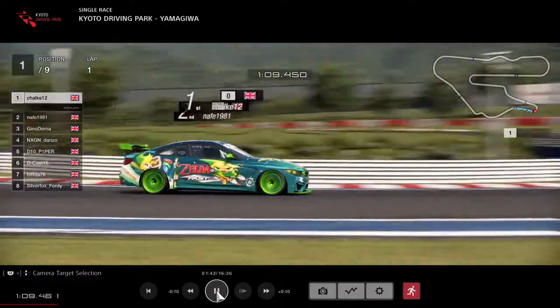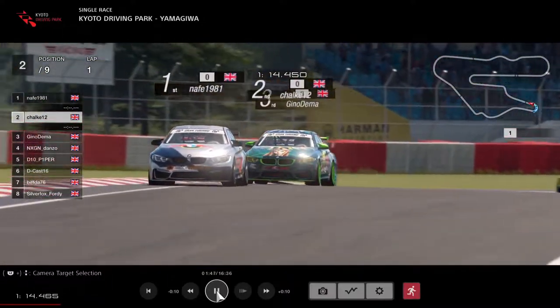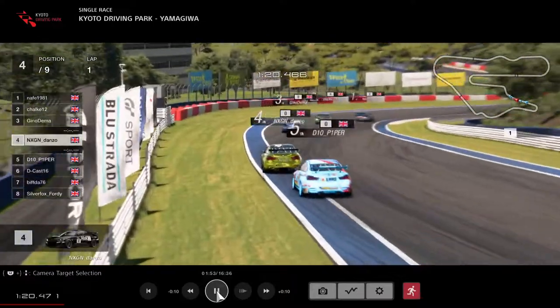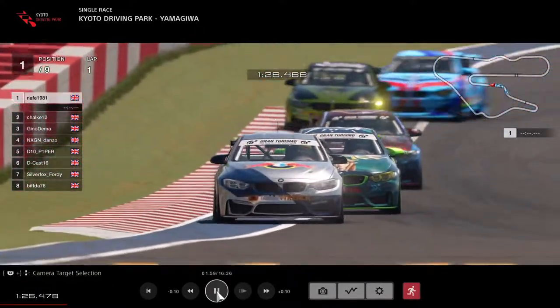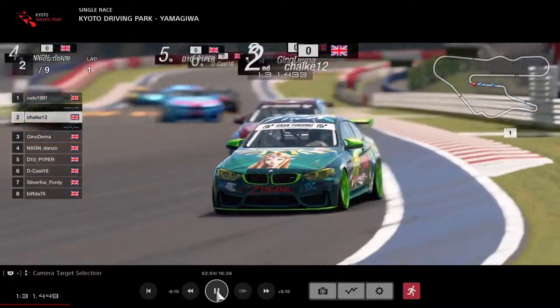Nafi throwing one up the inside into the hairpin left, Chalk will just have to back in and follow him through. Gino in 3rd, back where he was. Danzo in 4th, followed by D10 Piper. Nafi getting it all kinds of sideways - Chalk will be coming up the inside, might go for the switchback.